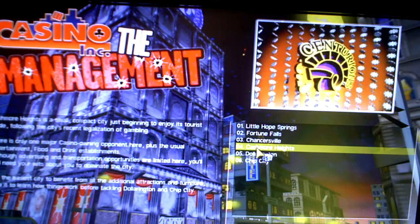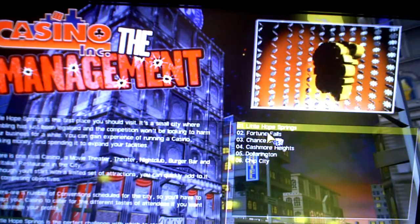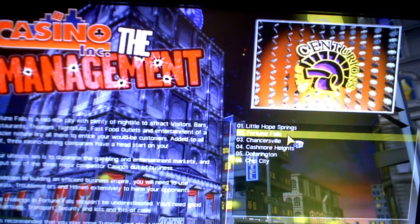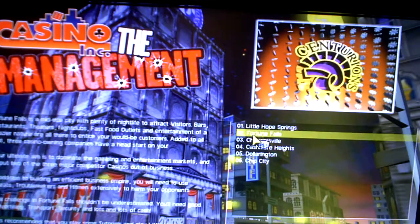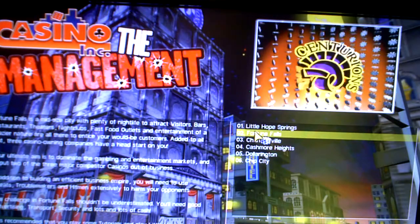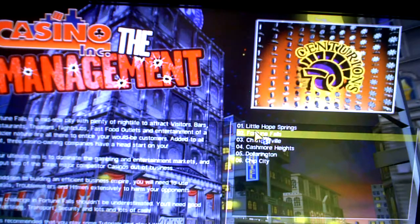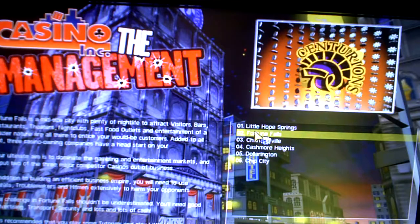I might pick Cashmore Heights — the city's pretty boring though. One more thing: if you choose Little Hope Springs or Fortune Falls, they don't have the expansion pack content in them. The reason is that the programmers were just too lazy to reprogram those two cities. Originally, when you complete an objective, locked objects are unlocked. They didn't want to reprogram them with the management objects to unlock through the objectives, so they just left it as is. Pretty cheap.